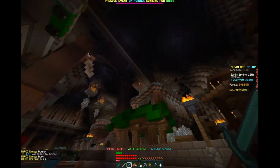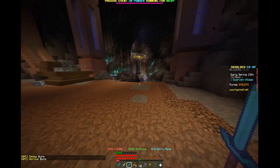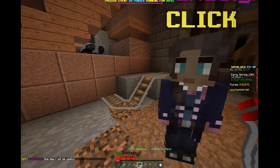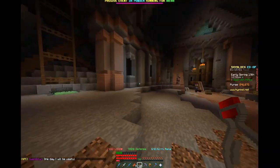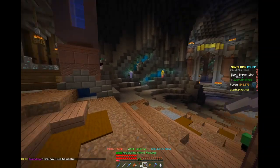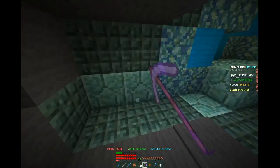This is basically everything that's in here. Over here we've got Gwendoline, who says 'one day I will be useful.' This sounds like the wizard from the wizard tower. I believe this is the mithril stuff so maybe we should try and mine some.